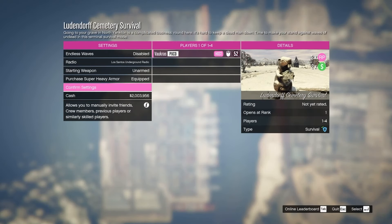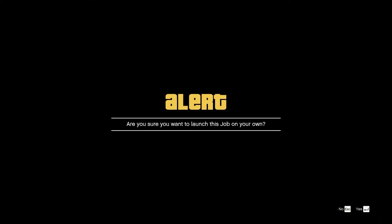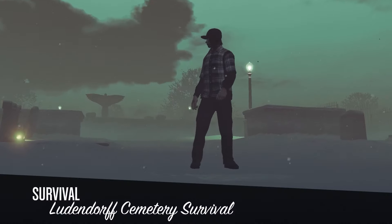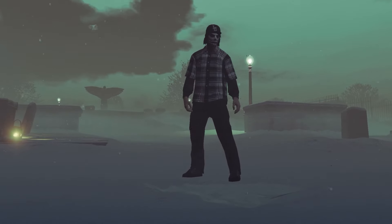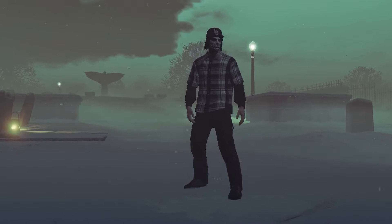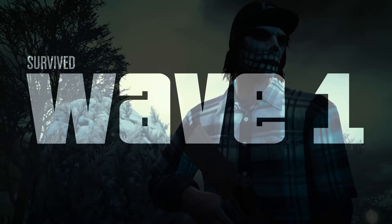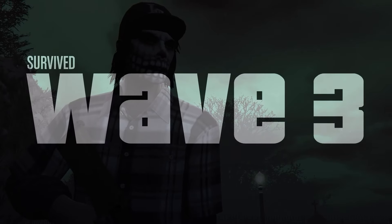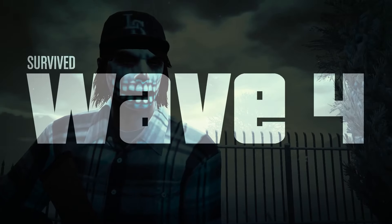Alright, so we're going in here completely solo, and I'm just gonna talk about this real quick. You're gonna notice me go through a lot of waves really quick, because I'm doing the same method every round. The first 5 waves are probably the easiest. The only gun I'm using is the Assault Shotgun. Wave 1, Wave 2, Wave 3, Wave 4 - we're done.